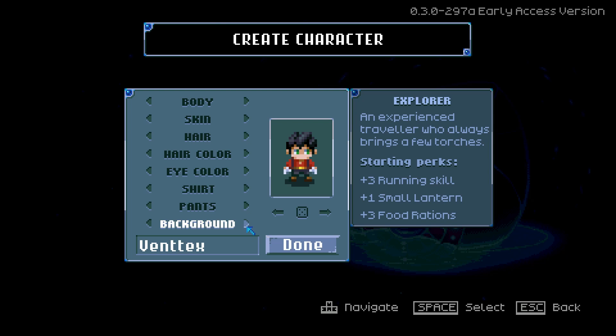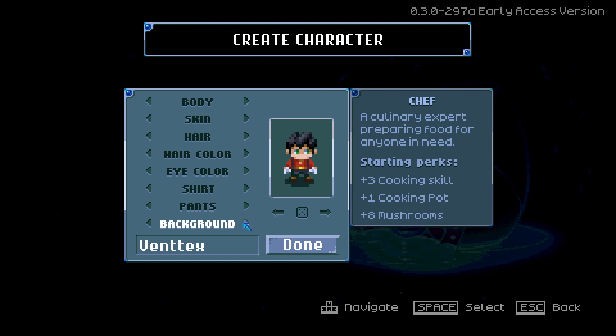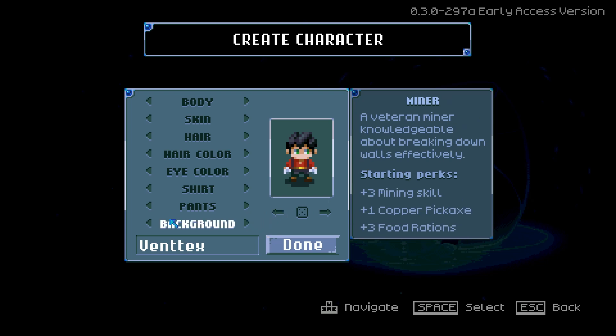Here's our guy. We have the explorer — an experienced traveler who starts with three running skills, one small lantern, and three food rations. Then the miner: three mining, one copper pickaxe. Fighter: three melee, one copper sword. Chef: three cooking, one cooking pot. Gardener: three gardening, one copper hoe and watering can. Fisherman: three fishing, one wood fishing rod and food rations. And a nomad — you get nothing. I think I'd rather start with perks, so we'll go with the miner. The pickaxe will be great since we're in a cavern and we'll be doing a lot of digging.